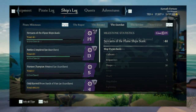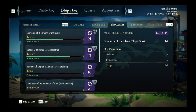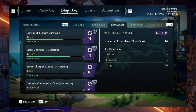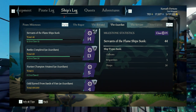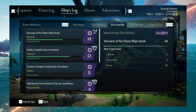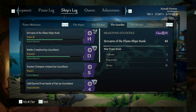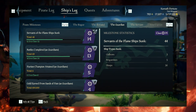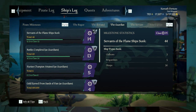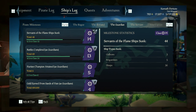Our final two are the Guardian and the Servant, and they're both exactly the same, just for different factions. I'm currently class 51 in the Guardian. Servant of the Flame ships sunk for the Guardian — I'm currently class 14 there. Battles completed, Faction Champions attained, Gold earned from Sands of Fate — it's all really rewarding, and you get it no matter what. The best way to do it is going into Season 8. I'd suggest actively hunting them down, because defending isn't the best way to level up either faction. There are two milestones that progress no matter what per fight: battles completed and ships sunk.